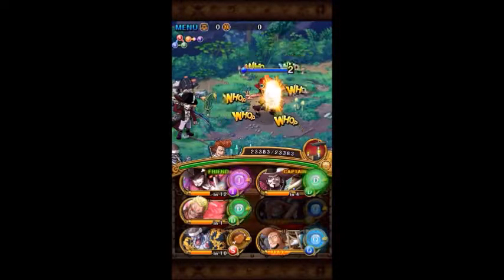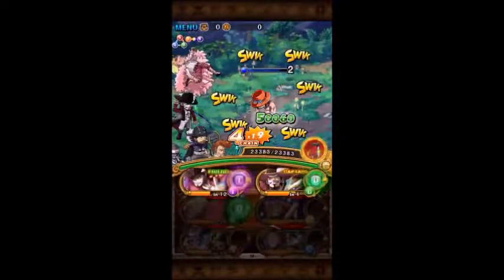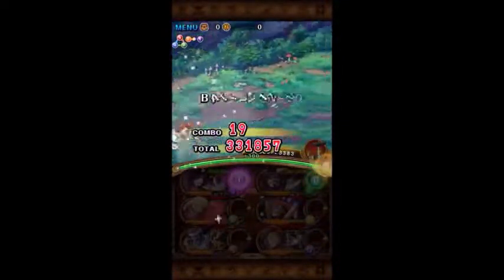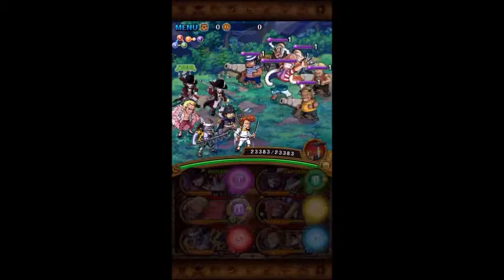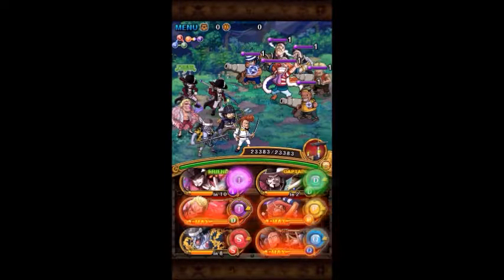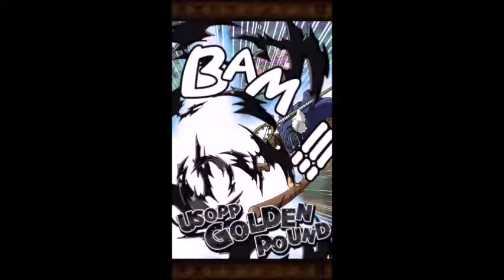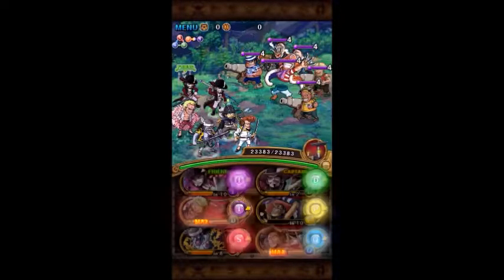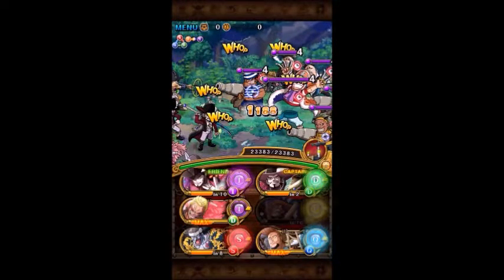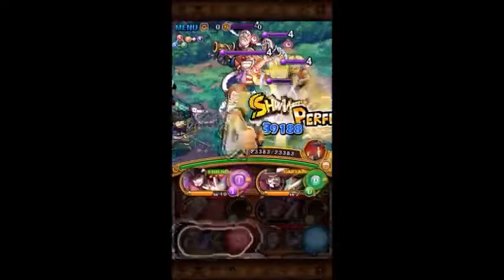We'll be using a slasher team. I have Thatch for my lower right unit, which is the quick slasher, and in the upper left I will have Intalk. You're not tied to those two units — you can bring a double Raid Hawk for your two captains and you can also bring a free-to-play slasher.